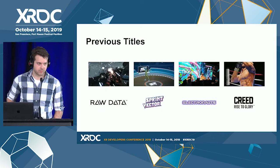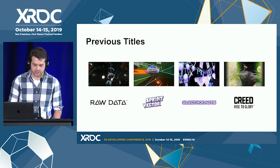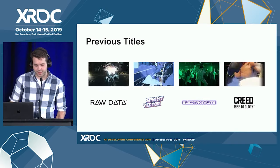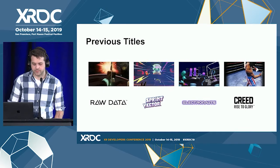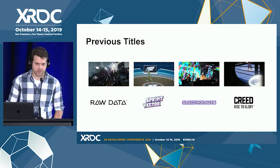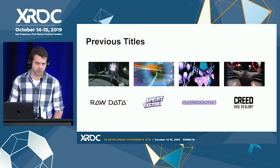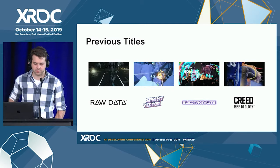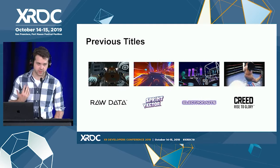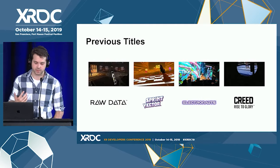Some of our previous titles that you may have heard of: Raw Data, a FPS sci-fi shooter with hero-based combat — that was the first title. Then we made Spring Vector, which is sort of a Mario Kart racer that has a locomotion system we call fluid locomotion with a whole bunch of different moves. Electronauts is an EDM remix kind of experience application.